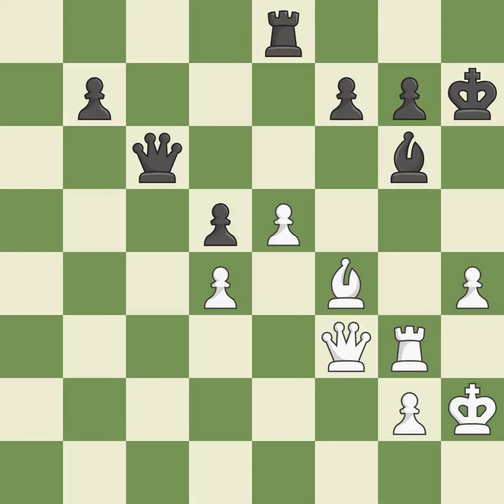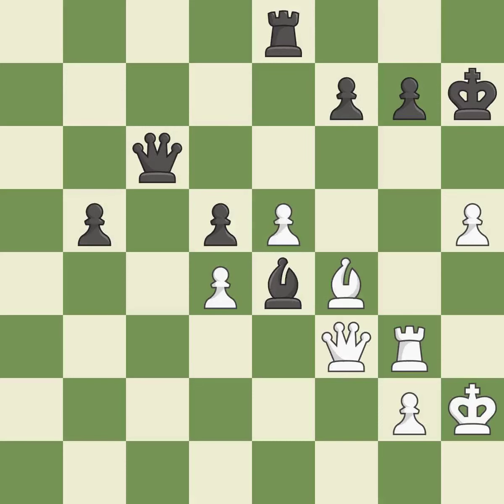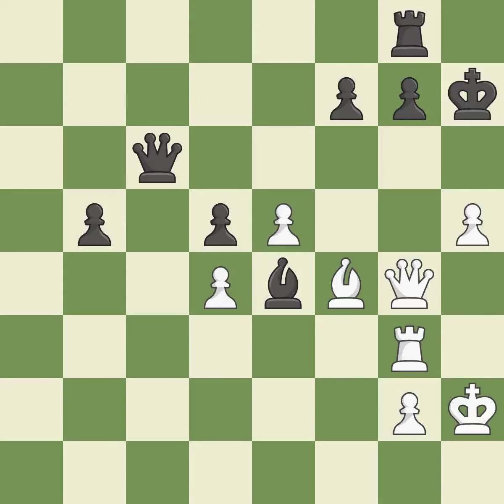This is not the best — it is an inaccuracy. This pushes a passed pawn — it is good. The opposing bishop is kicked by a pawn and must now move or be captured — it is good. The bishop now occupies an outpost, a secure square in the opponent's territory — it is good. This move puts the queen on a safer square. This threatens to play checkmate — it is best. This protects the attacked pawn. This is the only good move — it is a great move. Very precise — it is best.